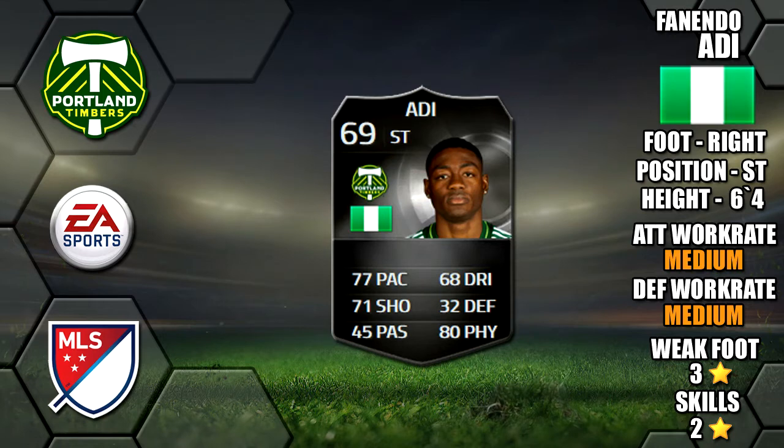Alright lads, so today we're going to be reviewing Silver Inform Fernando Adi, who plays for Portland Timbers in the MLS. He's 6 foot 4 tall, he's right footed, he's got medium/medium work rates, a 3 star weak foot and 2 star skills.